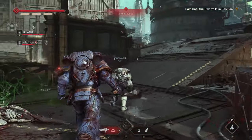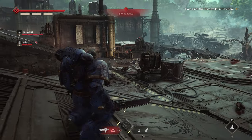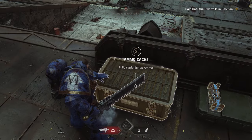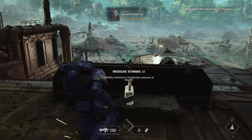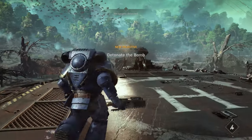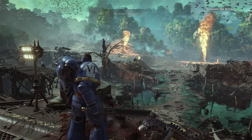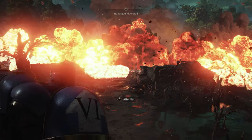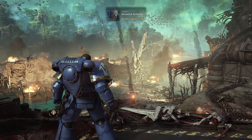Holy shit, we took so little damage in that. I think I lost like one plate of armor that entire wave. I got him! Valius to Titus — greetings from the fire. Bio signs down 90%, swarm annihilation confirmed.